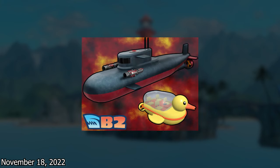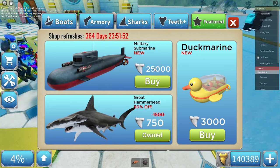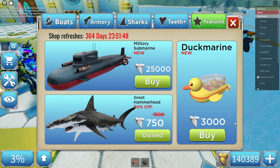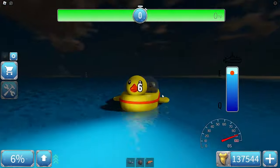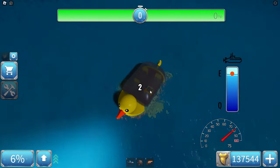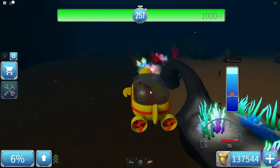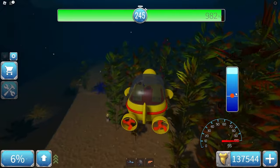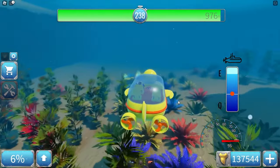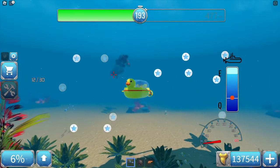Next up were the submarines — we got a military submarine and a smaller, cheaper duck marine. The military sub costs 25,000 and the duck marine costs 3,000. The duck marine uses Q and E controls just like SharkBite 1. The top speed is 95, and you can actually explore the seafloor now. That's the military submarine!